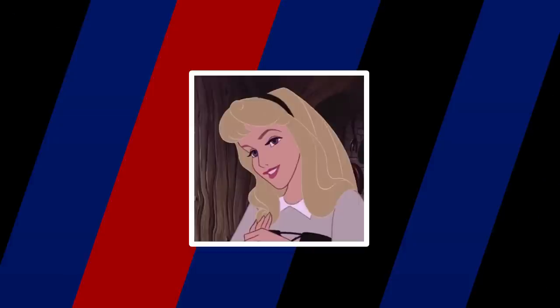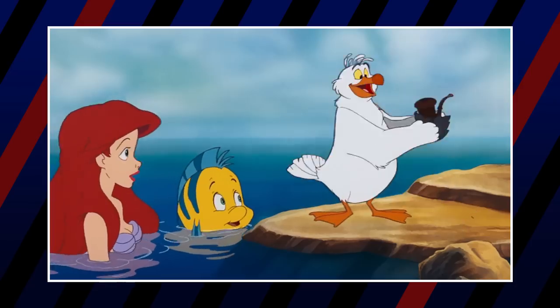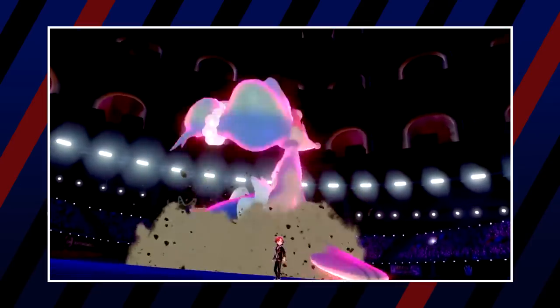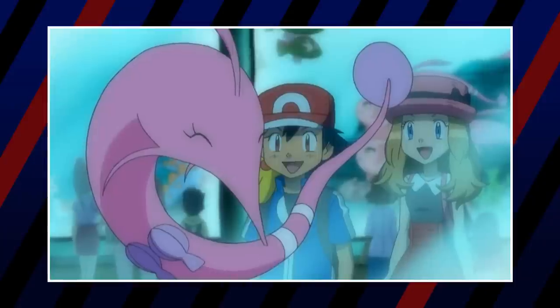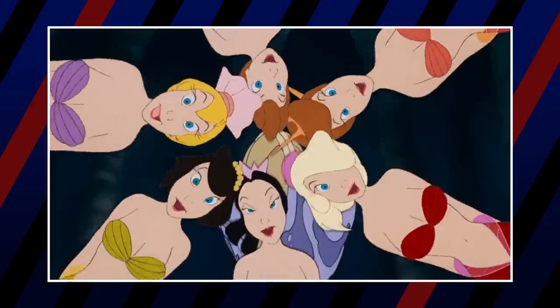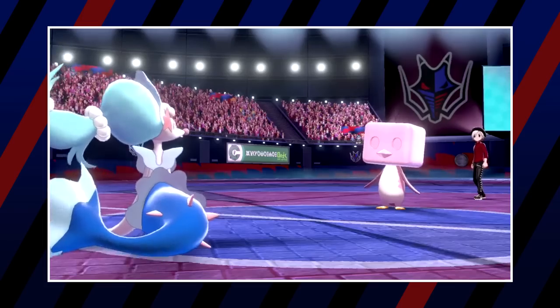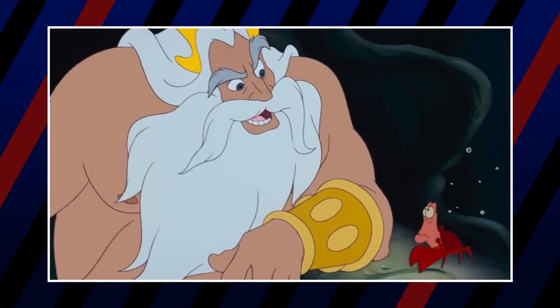The next Disney Princess trainer is Ariel from The Little Mermaid. Her team is straightforward because her story is simple. The first three Pokémon are Primarina, Gorebyss, and Milotic — all based on mermaids. Milotic represents the beauty and rarity of mermaids; Gorebyss is based on the stories of mermaids wearing seashell bras and represents simpler stories; Primarina represents their beautiful singing and performing. She would also have Kingler, an obvious choice representing Sebastian, the crabby royal advisor.